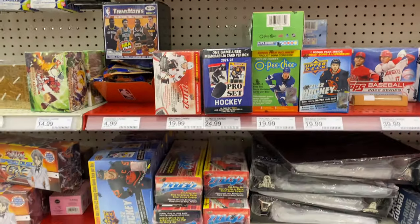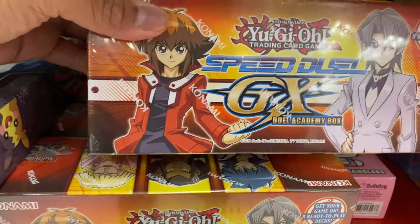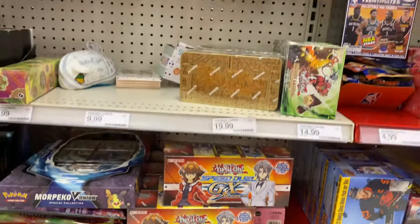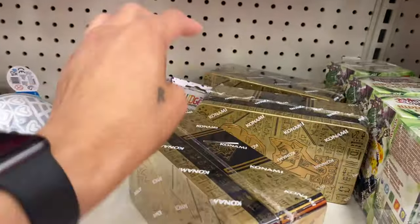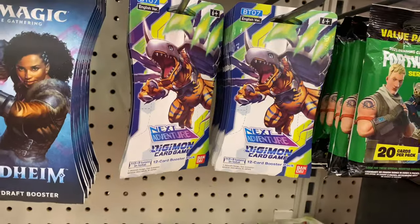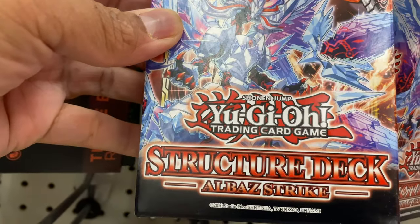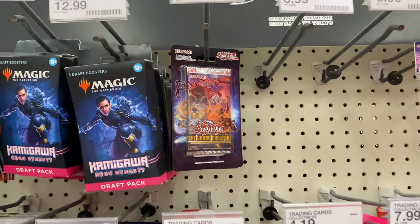They're pretty stacked with baseball. Here's a Speed Duel GX Academy box — I think I saw that before. Here's a Yu-Gi-Oh tin, you can pause it if you want to. Some Digimon. Structure Deco — I'm not even going to try and pronounce the title. There's more Yu-Gi-Oh cards.